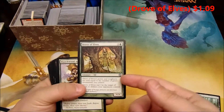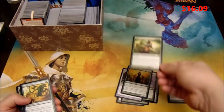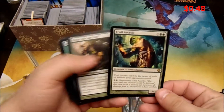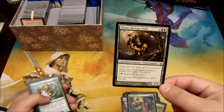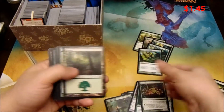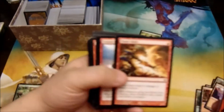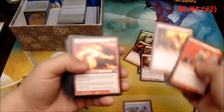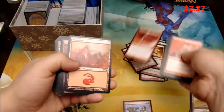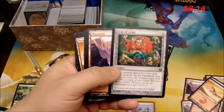Got some cards from the Duel of the Planeswalkers set. Oh, there's a Vigor. There's a Troll Ascetic. Thrun, the Last Troll. Another Leatherback Baloth. Third Baloth. Oh, there's a Goth Chieftain. Lightning bolt. Second lightning bolt. Lightning bolt. Fourth lightning bolt. Oh yeah, look at that — Coat of Arms. Nice.